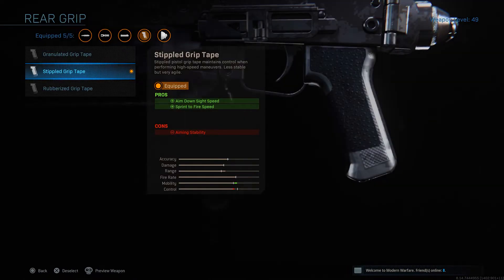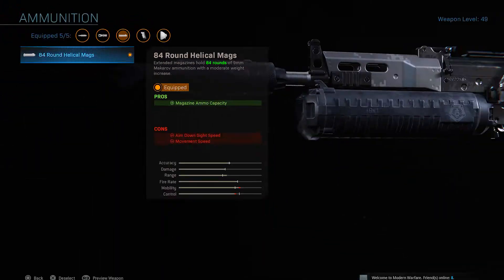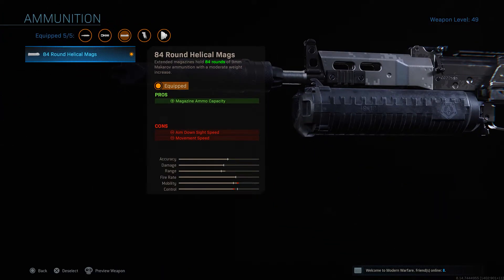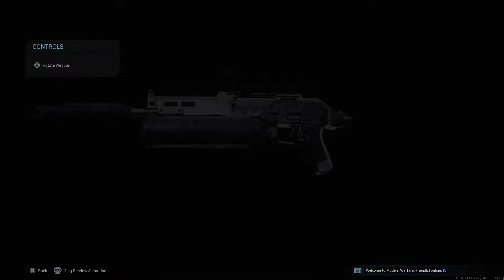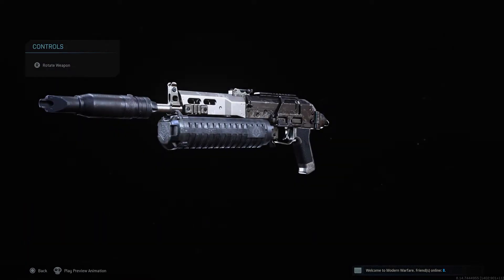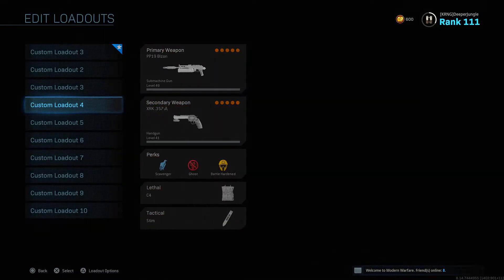For our fourth attachment on the Bison, we'll be using the Stippled Grip Tape, which increases ADS speed as well as sprint-to-fire speed. For our final one, we're using the 84-round magazine, which is absolutely insane — especially considering the Bison has a rather slow rate of fire, meaning you can take out so many opponents without having to reload. That's our fourth class setup.